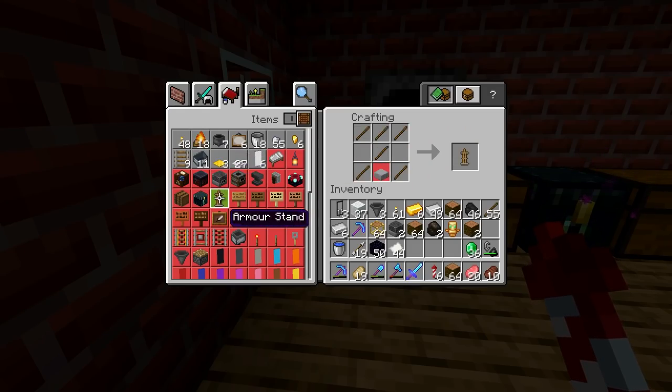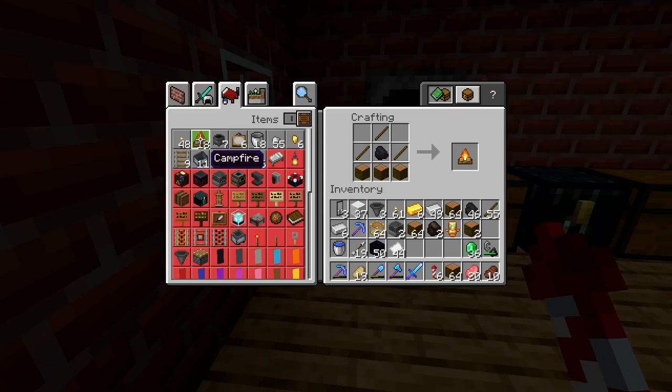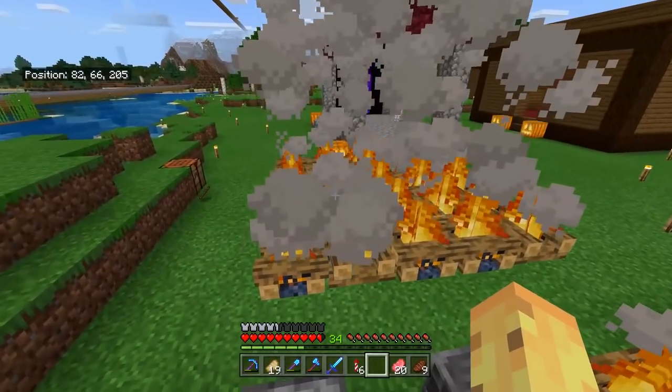Something to keep in mind about the smoker and the blast furnace is they're both expensive — five iron, not to mention the stone in the regular furnace and four pieces of wood plus that regular furnace. There are a lot of steps required and it's not cheap. But the campfire is three bits of wood plus three sticks, basically one and a half bits of wood — plus that one single piece of coal as a one-time investment, which makes it cheaper than the smoker by quite a bit.